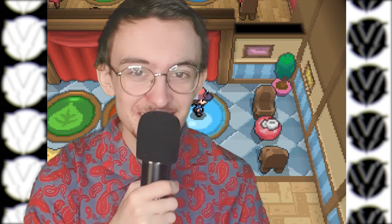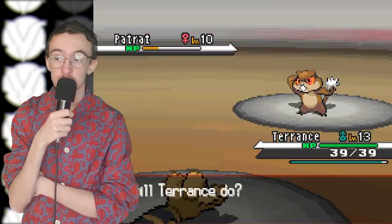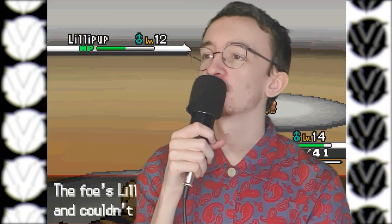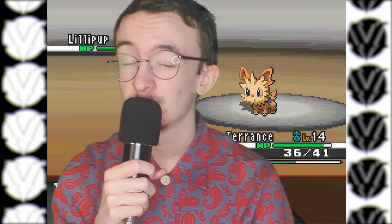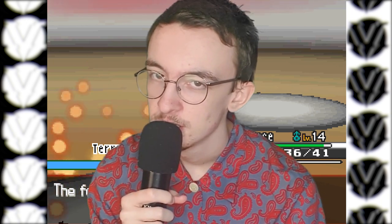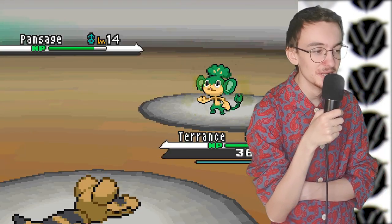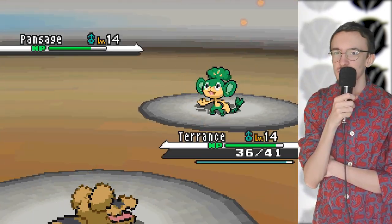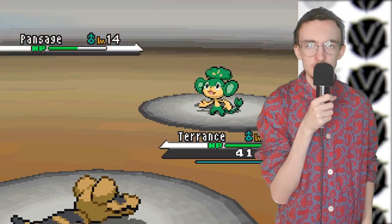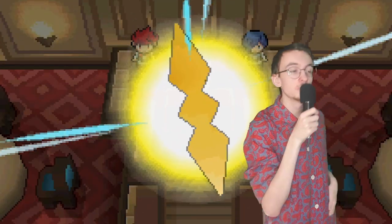I walk in there - ignore the fact that I step on the fire thing twice, I wasn't paying attention, I know my type matchups. After completing an easy quiz and battling the trainers loitering around - they're not even using typed Pokemon, they're using normal types - I face off against CeeLo Green. Having a Sandile with Moxie is amazing because that attack boost comes in very handy. We make good use of Moxie and defeat his grass Pokemon. Gym number one is complete - a gym badge for us. Let's go!